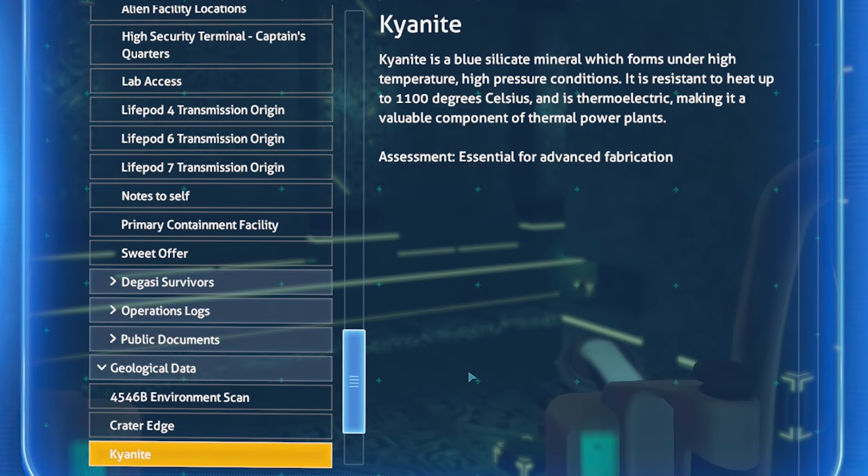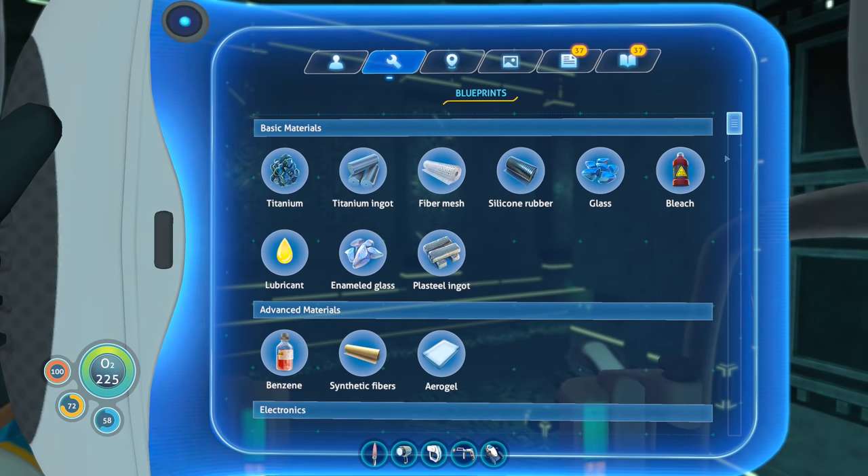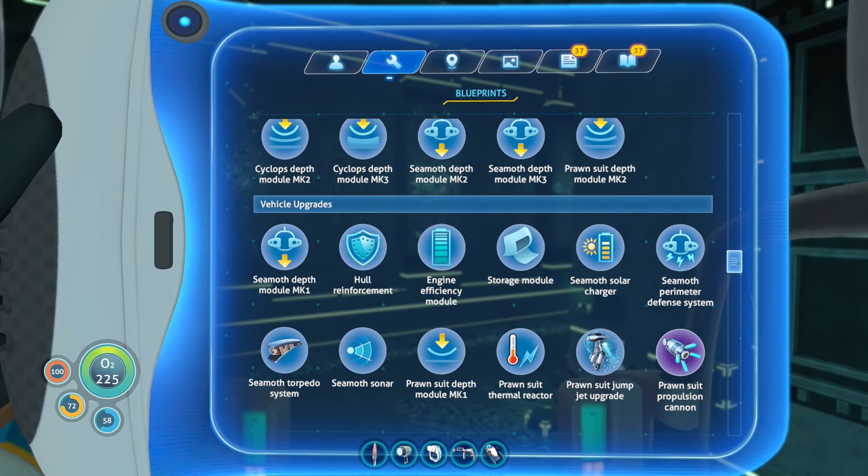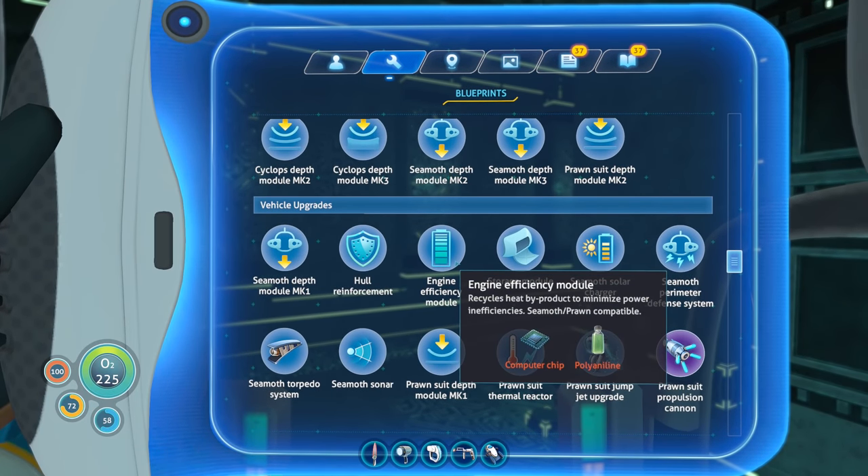Kyanite is a blue silicate mineral which forms under high temperature, high pressure conditions. It is resistant to heat up to 1100 degrees Celsius and is thermoelectric, making it a valuable component of thermal power plants — essential for advanced fabrication. I assume we need it for the Cyclops. Let's look at the engine efficiency module — we can get polyaniline from deep shroom stuff.